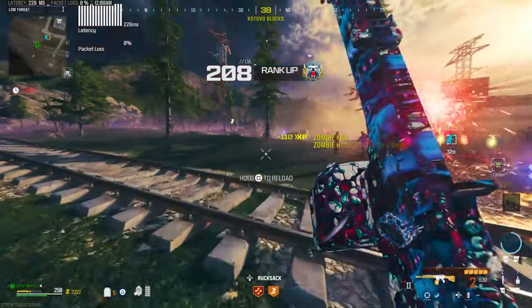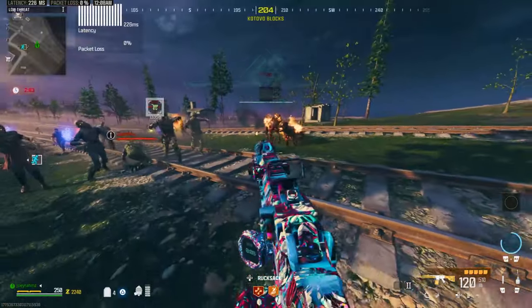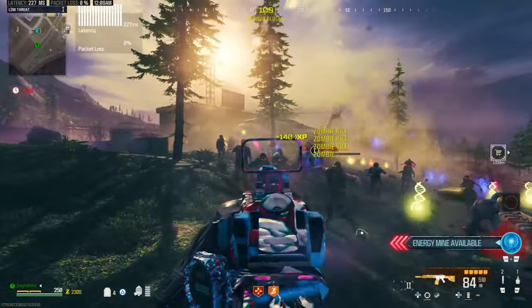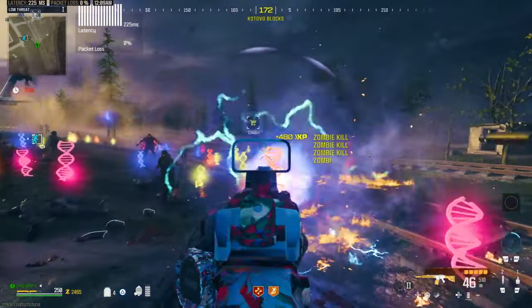A brand new duplication glitch for Modern Warfare 3 Zombies which requires no tombstone perk — no loopholes to jump through. It's way too simple to even be true, but trust me it is. The best part is you can duplicate your tombstones as well, which is absolutely insane.